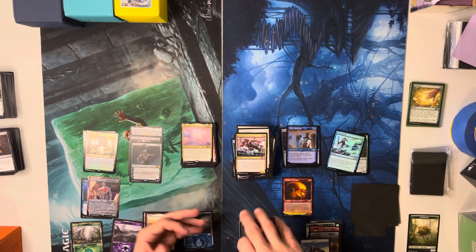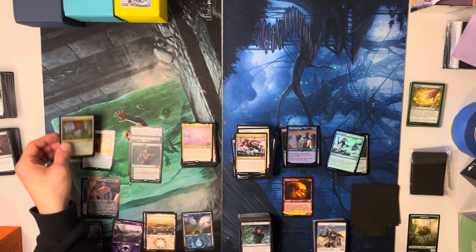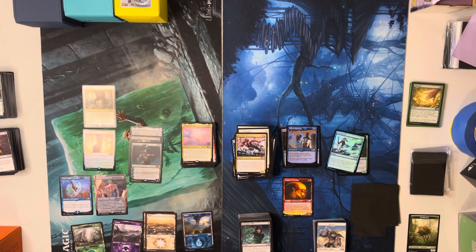All right folks, you saw it — that's it. No Ugin, no Terror of the Peaks — bumming on that. Wanted the Terror of the Peaks but did get the Chromatic Orb and the Grim Tutor, and we got a nice foil Fabled Passage. That's a cool art on the Solemn Simulacrum too — wasn't even familiar with this card before. Anyway, there you go folks — like, comment, subscribe and look out for more content.